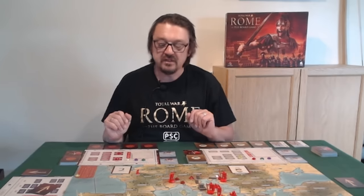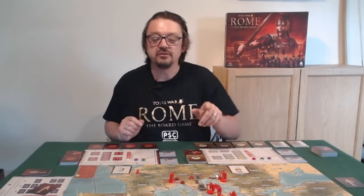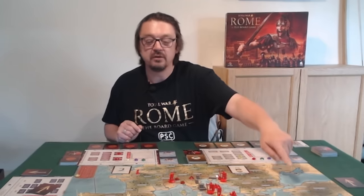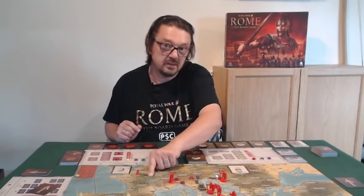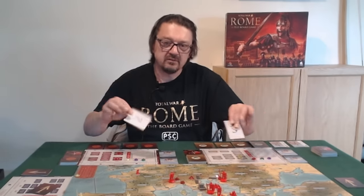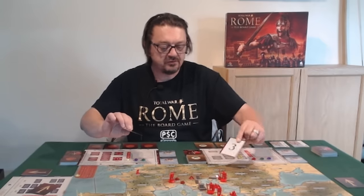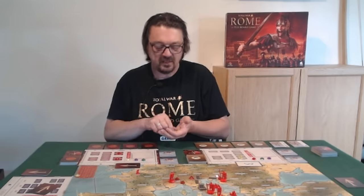In a four-player game it gets more interesting, because Carthage could choose the direction of travel — for instance, if Carthage had the barbarian tribes as an ally, they may want them to go before the Greeks, or have them go last to cause maximum damage. It's a very simple mechanism that's very quick, but the decision-making involved can be quite critical. Once initiative is decided, the cards are placed around the table showing the direction of travel, and the spent gold goes back into the bank — like good old Monopoly.